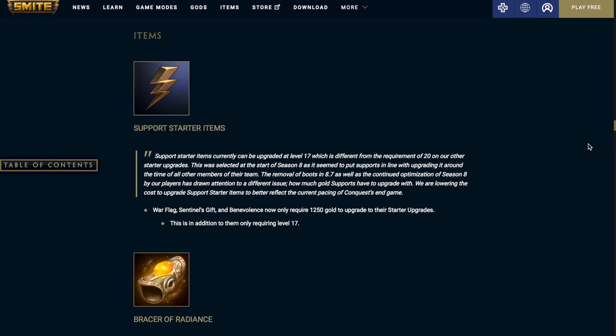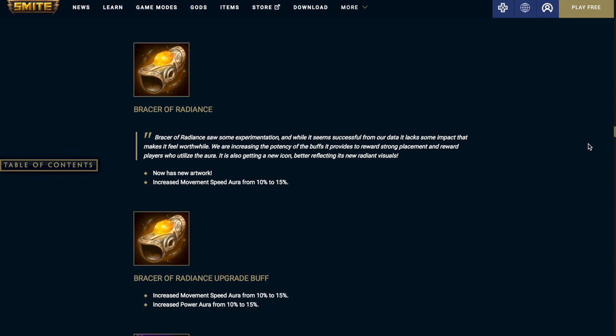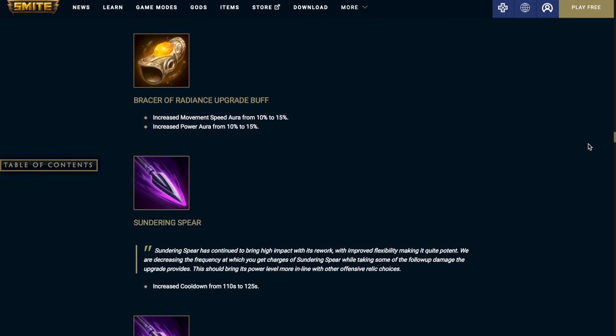First up we have the item changes. For the support starter items, Warflag, Sentinels' Gift, and Benevolence now only require 1250 gold to upgrade to their starter upgrades, in addition to only requiring level 17. Bracer of Radiance now has new artwork and increases the movement speed aura from 10% to 15%.